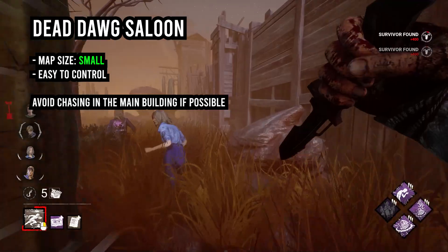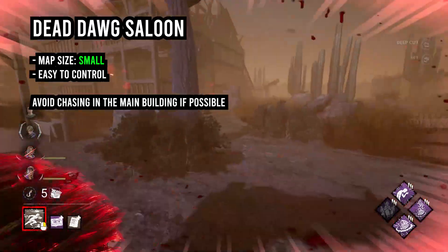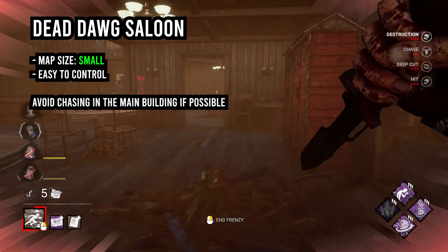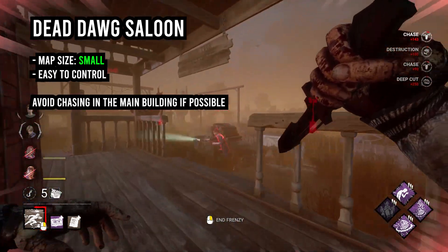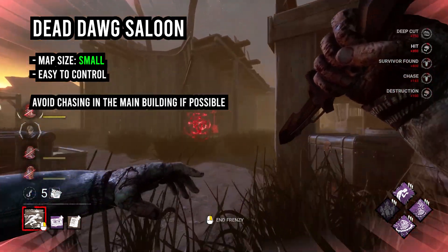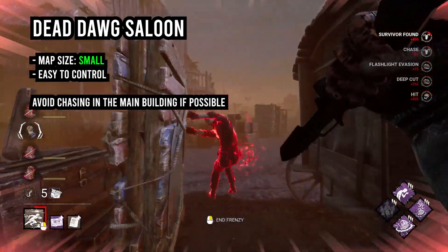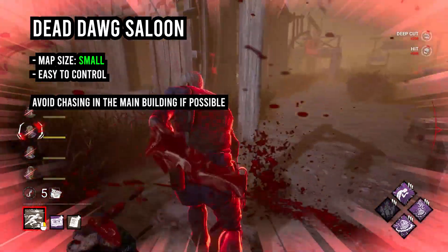Now Dead Dog Saloon — I am putting here a little reluctantly, but it is a very small map and it is generally killer-sided. However, its main building is incredibly strong, and any smart survivor will just hide upstairs near the generator and prevent the fifth Feral Frenzy hit. To help you deal with the map's breakable walls and protecting three-gen setups, I highly recommend Frank's Mixtape, which will chew through obstacles at breakneck pace and land you hits when you would otherwise just go into your cooldown.